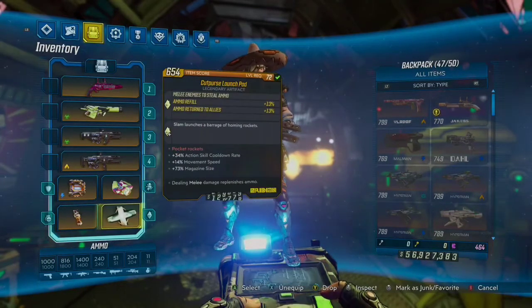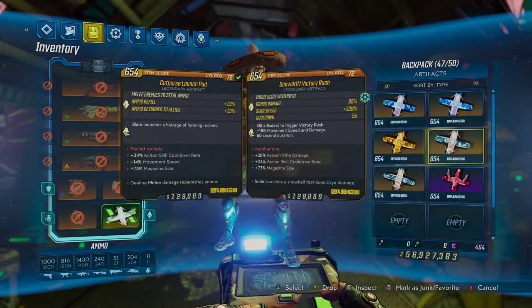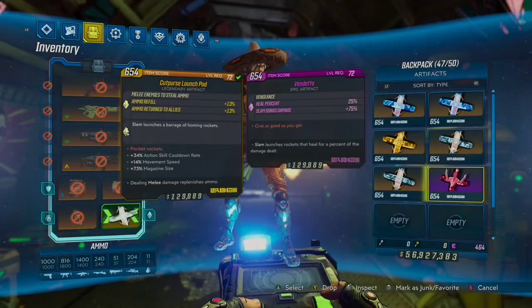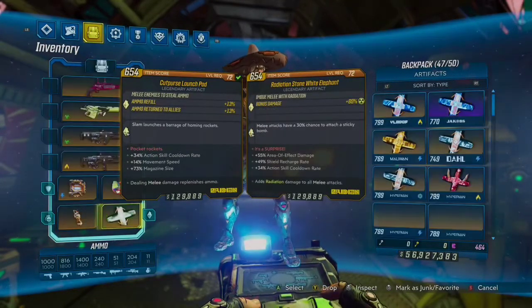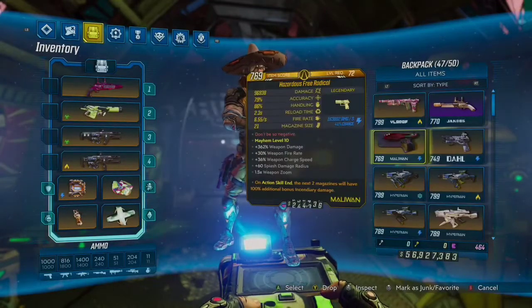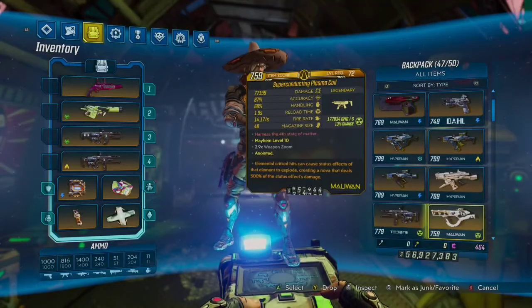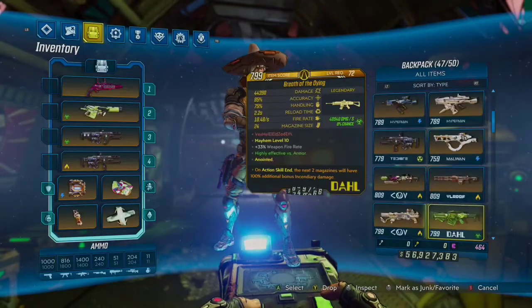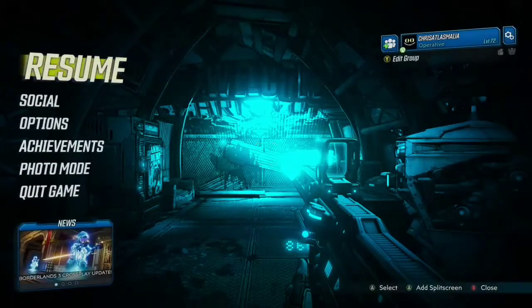I took the Infiltrator class mod with 5 points into Violent Momentum to exploit the speed slash gun damage bonus as much as possible. For my Relic, this is entirely up to you — you could use the Victory Rush, the Snow Drift, or the Icebreaker. I wouldn't recommend the Pearl because he already stacks a godly amount of gun damage. So I would go with something like the Cut Purse Launch Pad, which is what I have equipped currently, because he burns ammo like crazy.